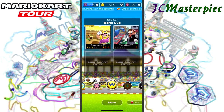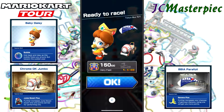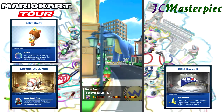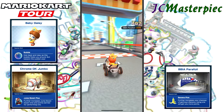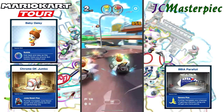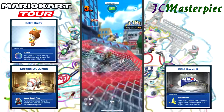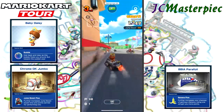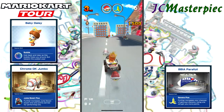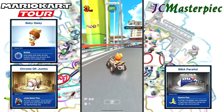Moving on to Tokyo Blur, reverse tall. We've got Baby Daisy. The glider is called the BBIA Parafoil, and the Chrome DK Jumbo for the kart. I really like the Chrome DK Jumbo — I'm going to have to get the original DK Jumbo at some point. In third place overall, I can still see first and second place. Somebody else has got a Chrome DK Jumbo. I fired the red shell, but also fired the banana at the same time, so I lost my defense.